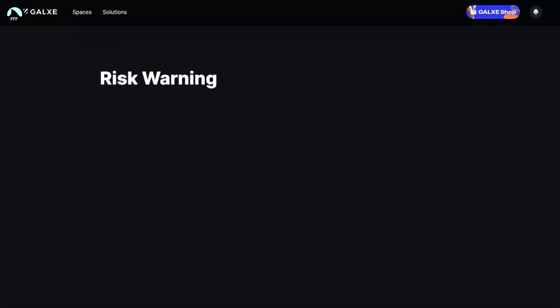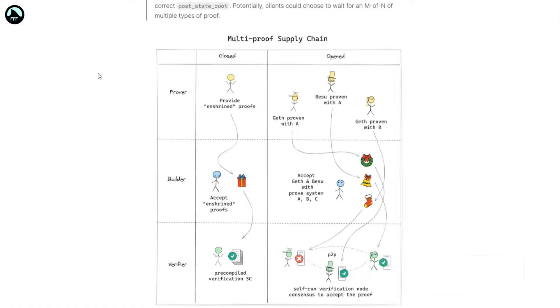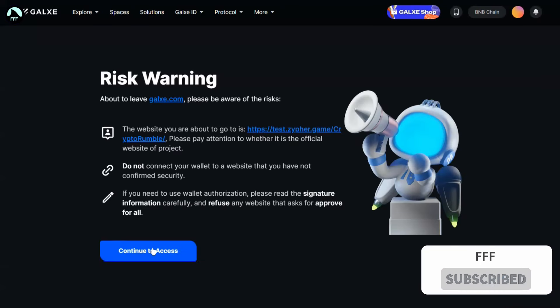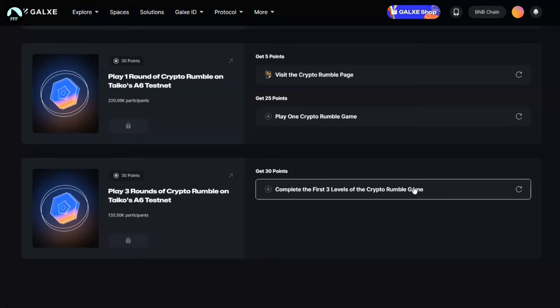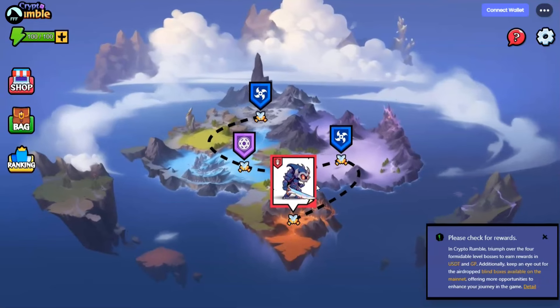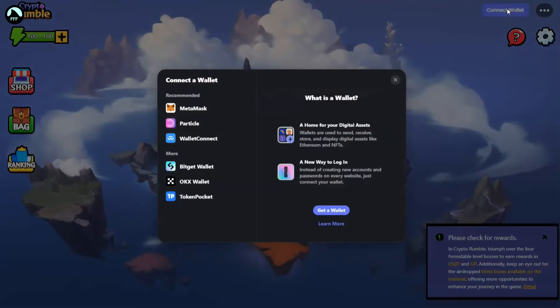You can continue with Discord and visiting some websites they ask you to — like an explanation article on Medium. There's also a game to play here. You need to complete the first three levels to fulfill the 'play one crypto game' task. Let's see what that game is about.